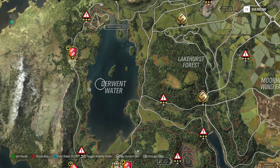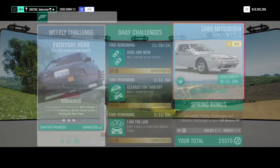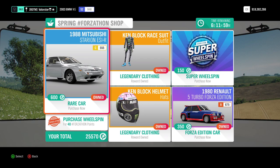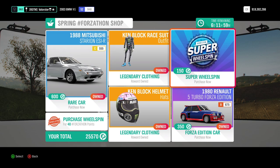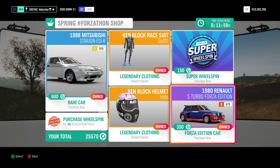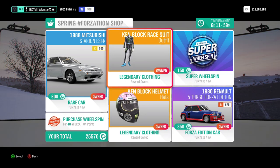Then just make a picture — very easy. Now let's have a look at the Forzathon shop. The Mitsubishi Starion is an okay car; since we have a thousand spots in the garage you can always buy it. The Renault 5 Turbo is also a very cool car, not bad at all. And then we have the Ken Block stuff.